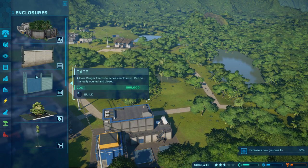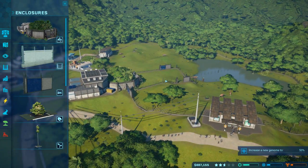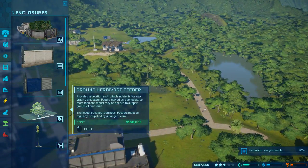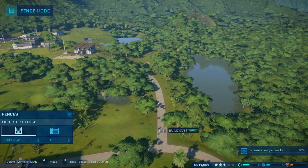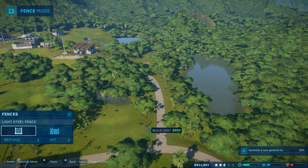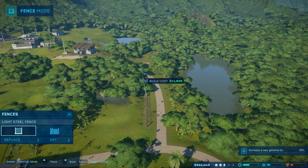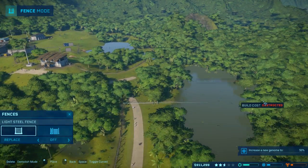That's where our Ceratosaurus is going to go - which is another reason for having this holding pen, because we can then get the ACU to come out, carry it over, and drop it into the pen. I'd rather have electrical fencing for this, but as long as we keep it happy it should be okay.